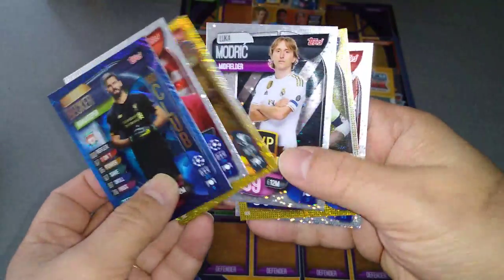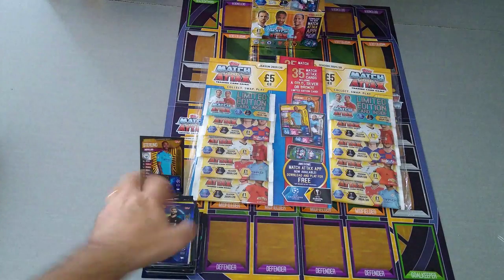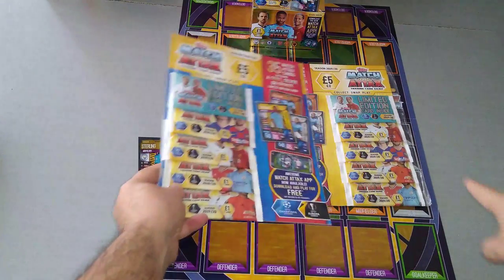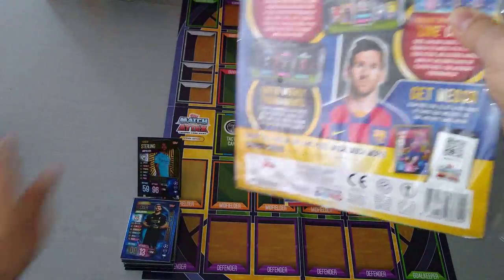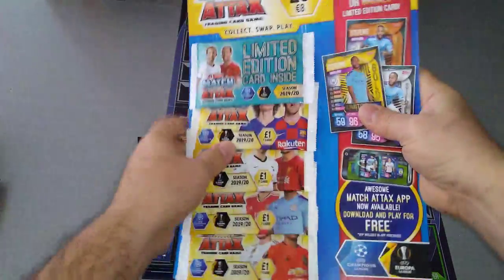So we've pulled these — two MVPs, couple of gold ones, man of the match, and a beautiful Alisson 100 club. A gold already pulled. Now let's see those two different £5 ones — are they going to be different in terms of what type of limited edition we pull? Let's find out.